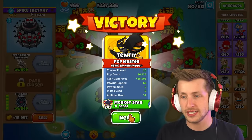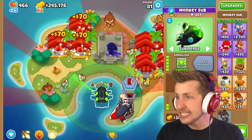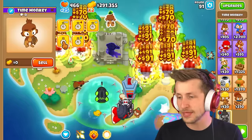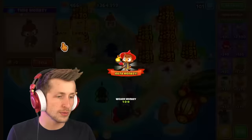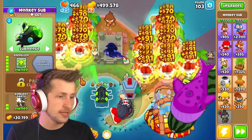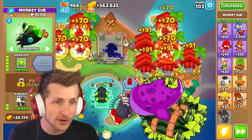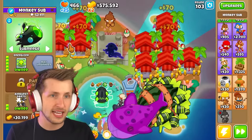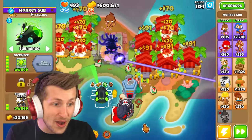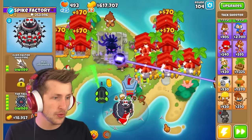The tack shooters are also doing crazy work. I need to get the monkey sub going - but these guys are just getting all the pops. This is actually gonna become a problem because I want the sub to start getting pops too. There we go, now the sub already has times five damage! Oh my gosh, look at how much damage he's getting. Let's go - he's at six times damage for both of them!